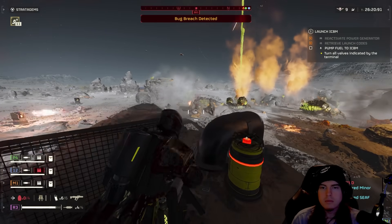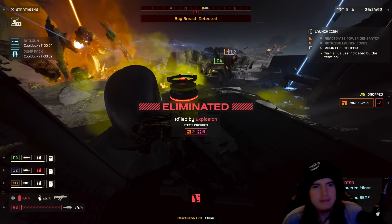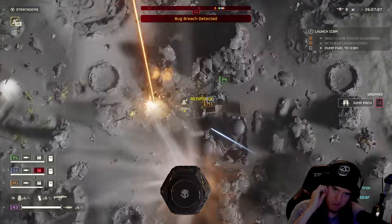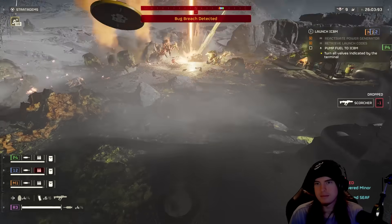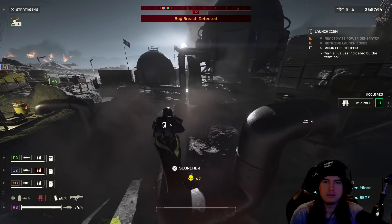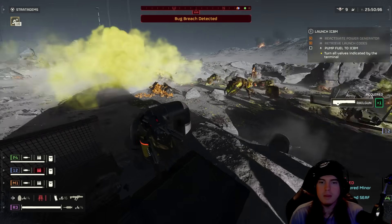On top of that, we have explosive rounds which cause splash damage, and it only takes one round to find yourself back in a drop pod falling back into the field. This is the only reason I'm not a big fan of using this against the Terminids. It does have some splash damage capability which makes it easier to deal with crowds, but the biggest issue is when you're getting rushed by more than a few and you instinctively start pulling the trigger not realizing they're too close — and that's the last time you get to pull that trigger.